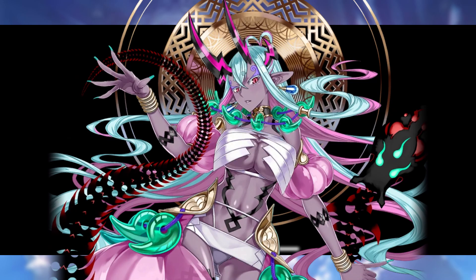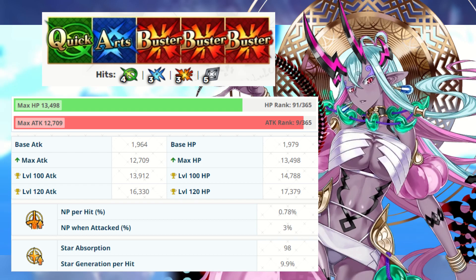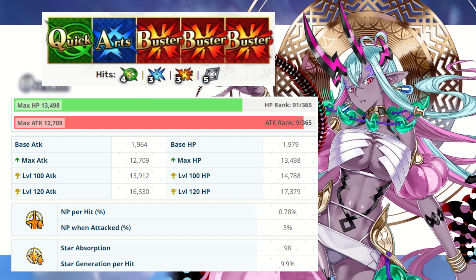Hopefully this video ends up helping you out, and if it does, be sure to go ahead, like, and subscribe. We're going to be going over the best allies, craft essences, and command codes to make Ibuki Doji an incredible partner on your team. Ibuki Doji comes equipped with one quick, one arts, and three buster cards with an AOE Buster Noble Phantasm.